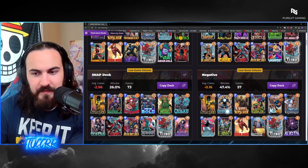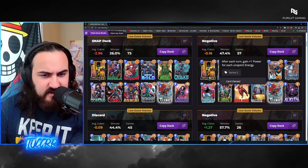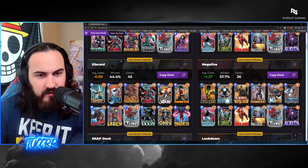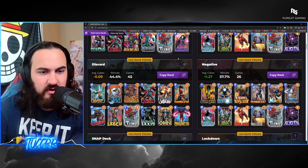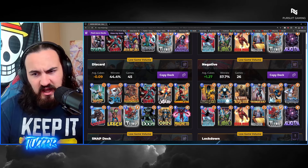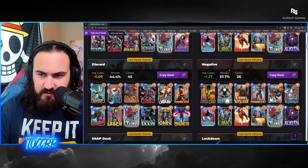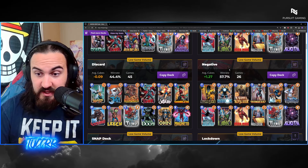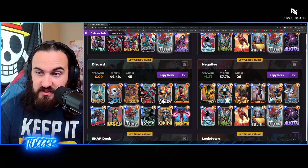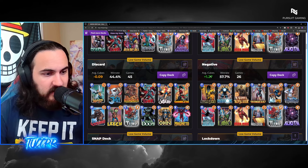Another one you might see is probably just an Asgard list — so with Odin, like a Jane-Lockjaw kind of thing. You have your Hammer, your Odin, your Jane, and you're playing your stuff on Lockjaw, which works really well. Then there's also this interesting list with some Ravonna shenanigans — you are drawing some of your zero cost cards with Mr. Negative too. I do like this — it's another spicy alternate Mr. Negative list that you could play as well.